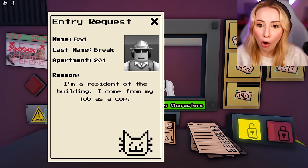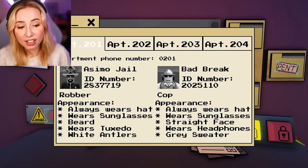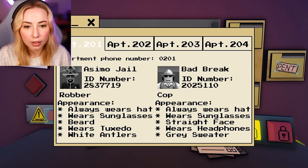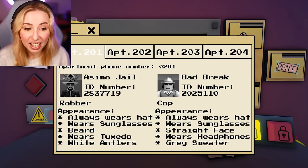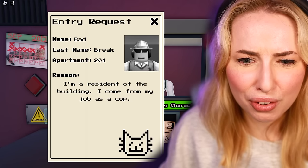As a cop. All right, let's have a quick look. 201 — they are. Always wears a hat, make sure they're wearing a hat. Sunglasses. Straight face. Wears headphones. Gray sweater. They look exactly like the guy in the picture. I can't see anything wrong with this.